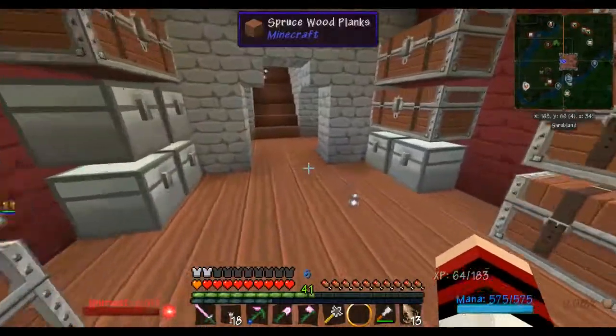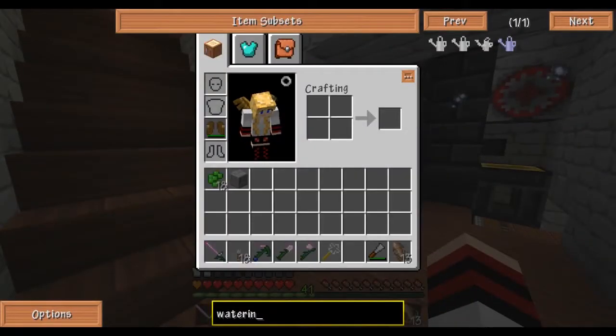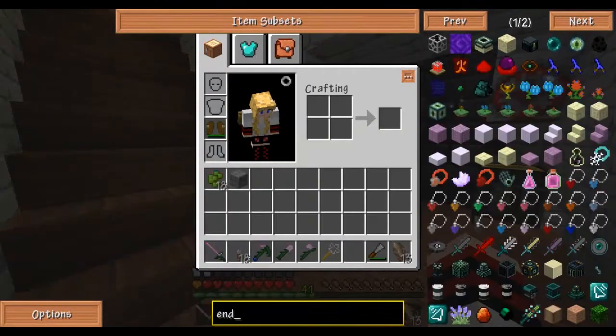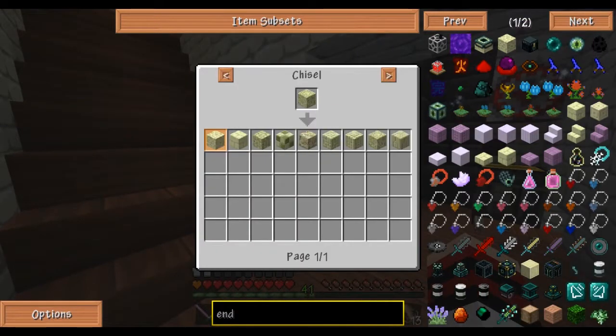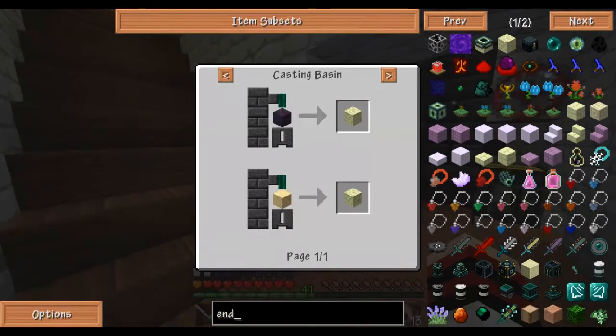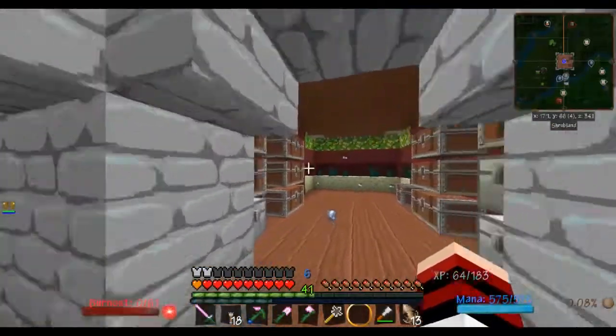To get this, you need obsidian. You can make end stone — you take obsidian and pour 50 millibuckets of ender, which is about one-fifth of an ender pearl. I could have done sandstone too, but it took less this way. So I made this mini setup.